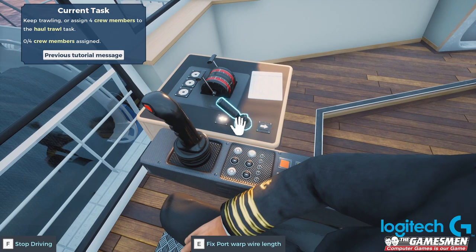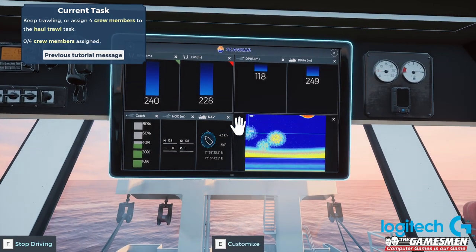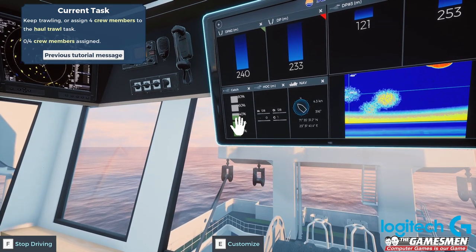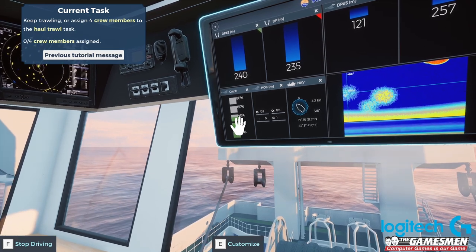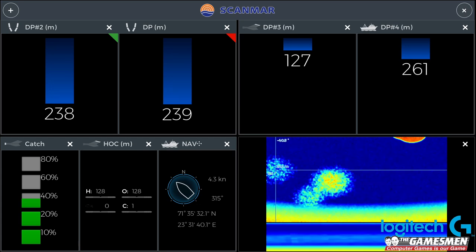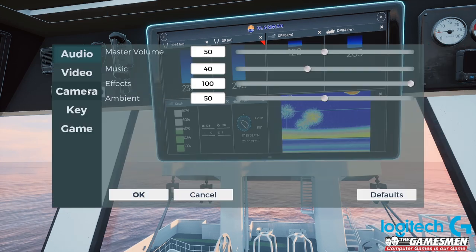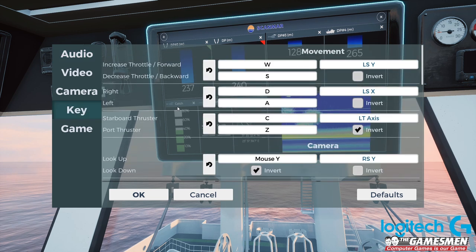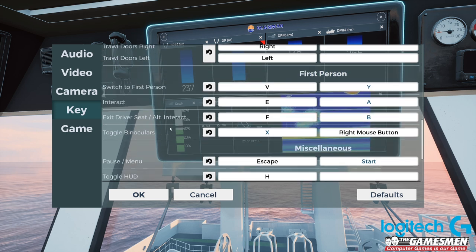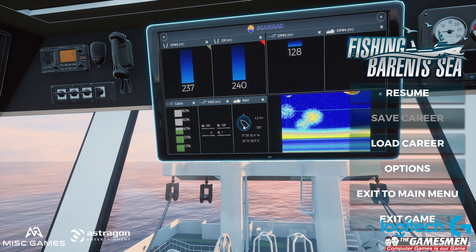We got a little bit of fish - we're probably at 40% full. Hopefully we can start to get a little bit more. I'm pretty sure it must be the arrow keys that we use. Keys - trawl doors up, down, left, right. Don't use the WASD key because that really doesn't help.